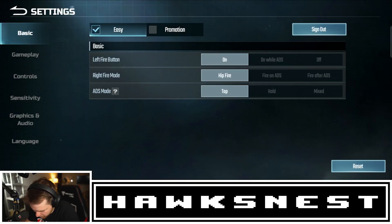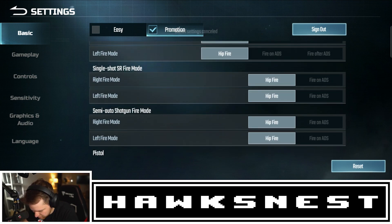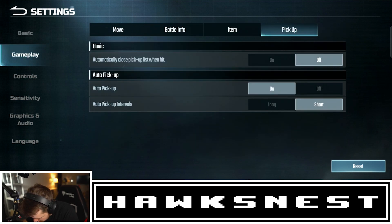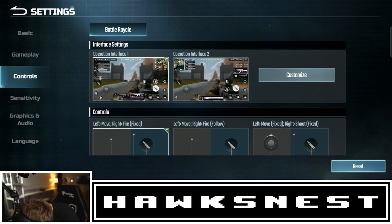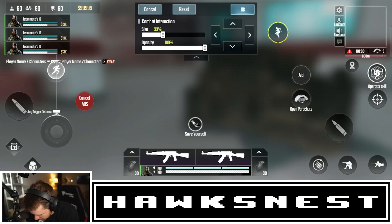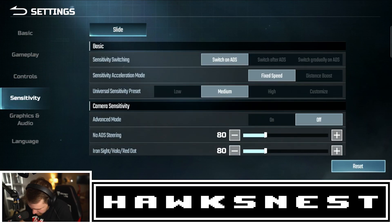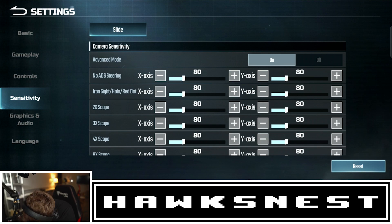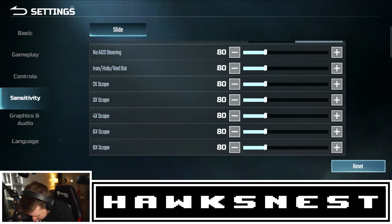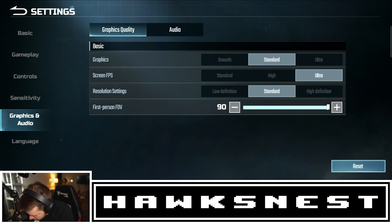Let's configure the settings. ADS mode tap sounds good. Getting into controls, we have two interfaces — I'll go with Operations and get my buttons lined up. Fixed speed medium for sensitivity for now. You can turn on advanced mode and change the X and Y axis separately, but I like them the same. For graphics, screen FPS ultra, first-person FOV all the way up, graphics standard for now.